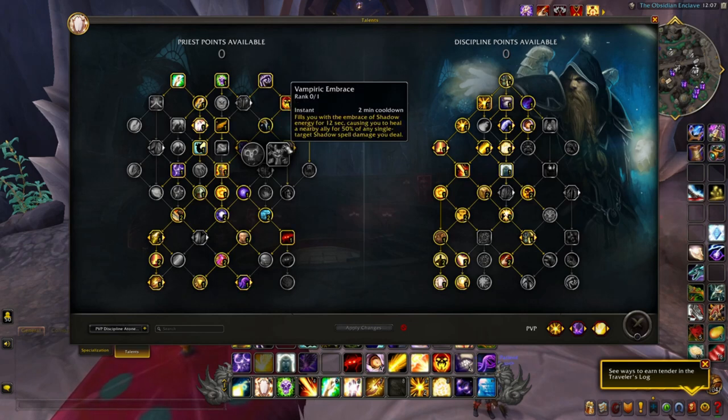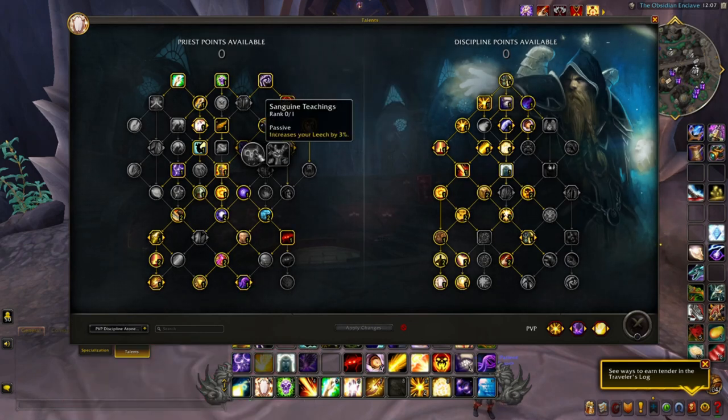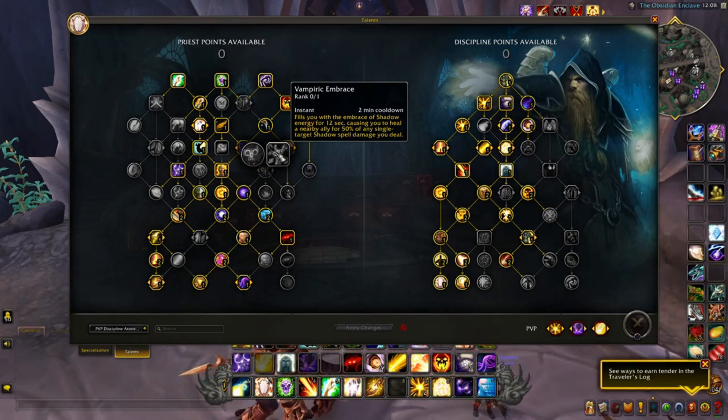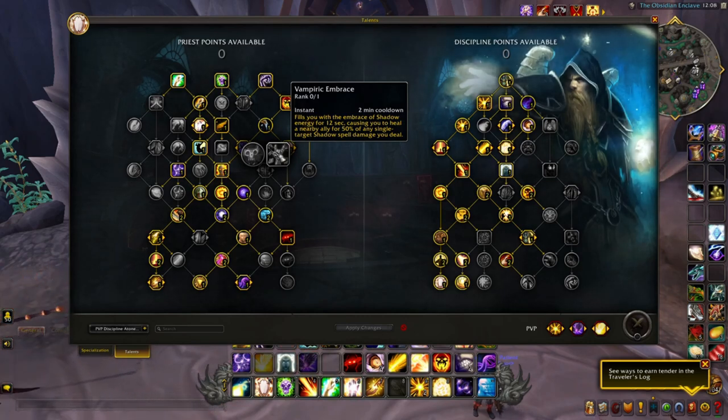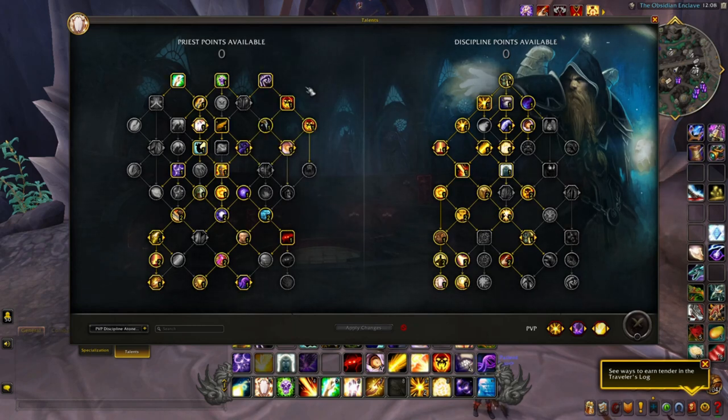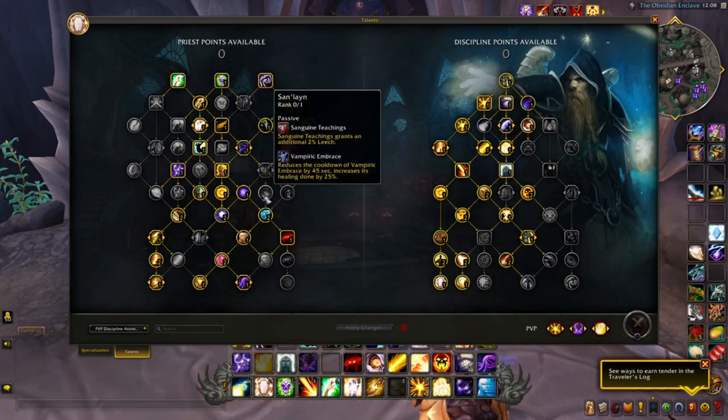For Sanguine Teachings vs. Vampiric Embrace — these are more single-target leech effects. When your damage output is low and your build isn't revolving around shadow damage, the extra 50% single-target leech doesn't feel necessary. Atonement applies to both Shadow and Holy/Radiant damage, so as long as you're dealing damage you'll be healing in response. Vampiric Embrace didn't feel necessary, nor does the leech. Priests don't prioritize leech as a primary or secondary stat — they generally prioritize speed, which adds mobility to your kit through Power Word: Shield, Penance, and Angelic Feather.